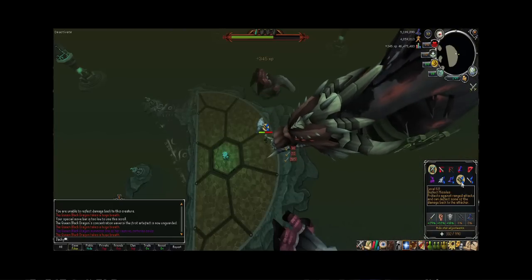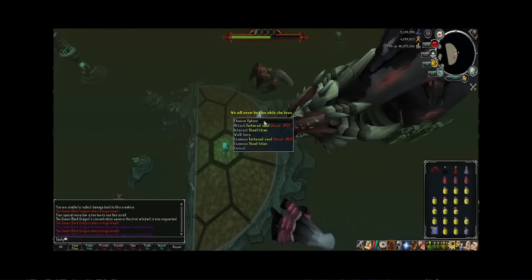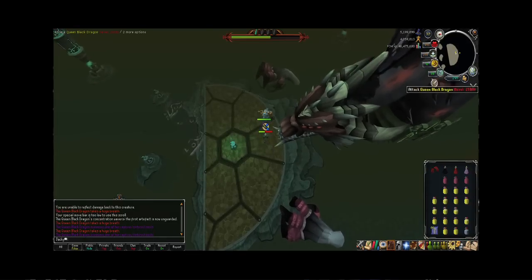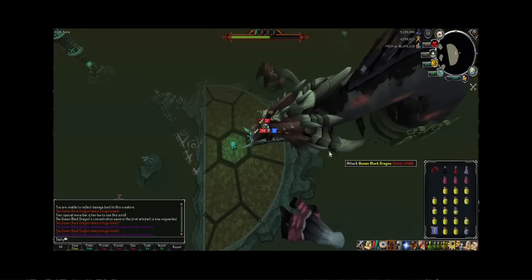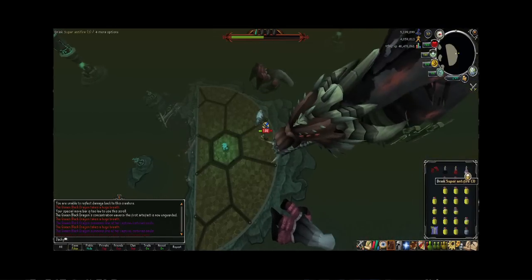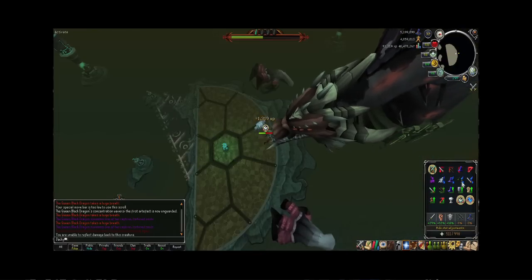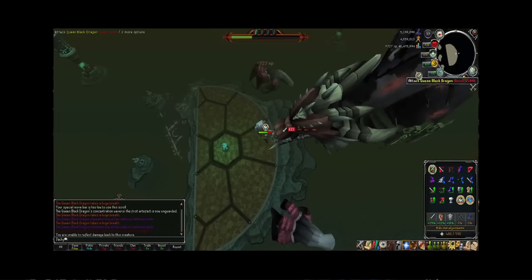If you look at the top of the screen, there are four symbols — they look like dragon teeth or something. Each time one lights up is when you've completed a phase. So the first one lit up means I've completed phase one. All I did was attack the Queen Black Dragon, fight off its attacks until its health bar got low. Then you'll see this little light pillar in the middle, and you activate that as fast as possible. Otherwise it'll throw some worms at you and they'll keep coming — it's pretty much game over if that happens. So you have to activate it as fast as possible.